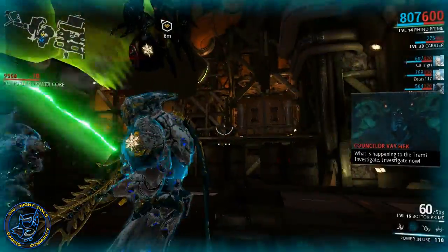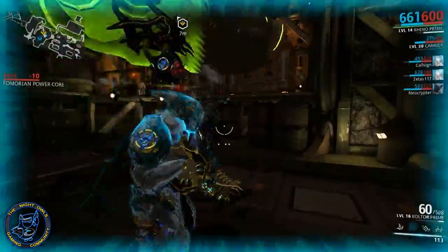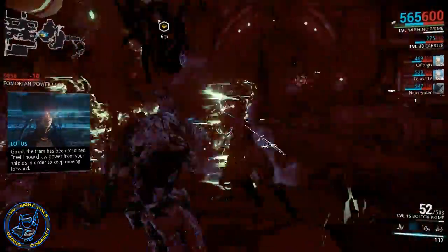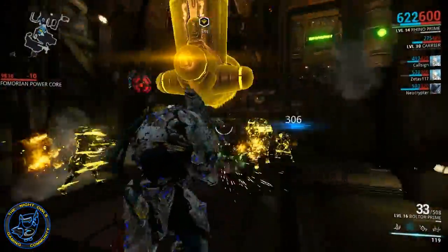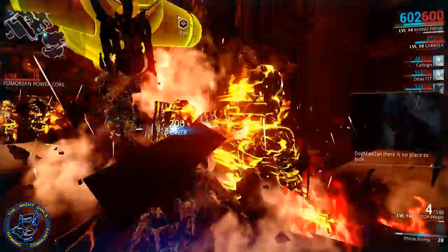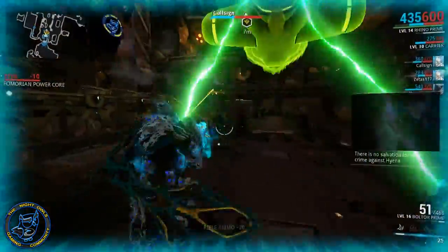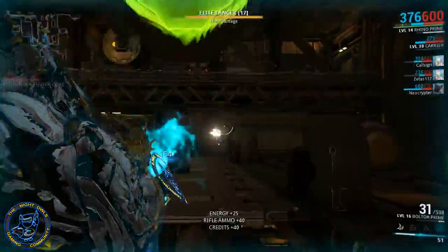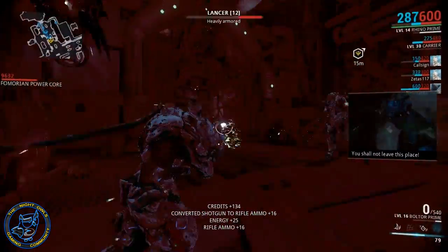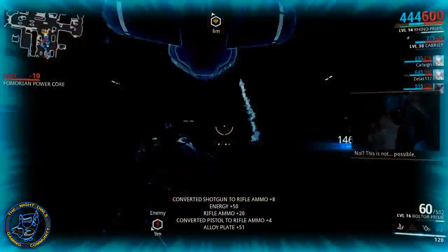Simply put, Hijack is an escort mission. In Hijack you will need to find a fusion power core and activate the control panel to release it. Once released, the core will become unstable and its health will begin to degrade. If the core runs out of health before it reaches its destination, it will rupture and kill everything in its vicinity — so it will kill everybody in the group if you let the health get all the way down. Standing near the power core will move it forward — escort mission — but it will drain your shields, so use resources wisely.